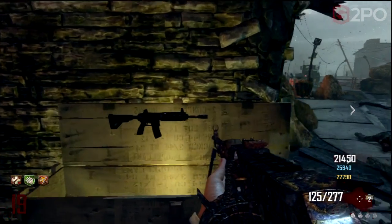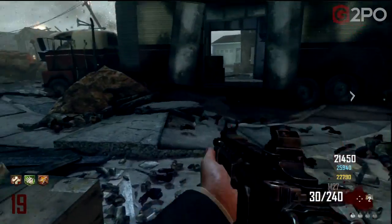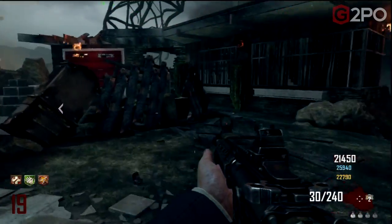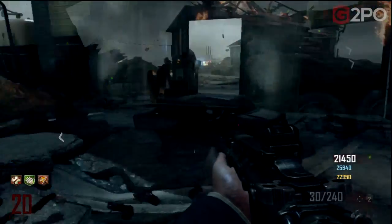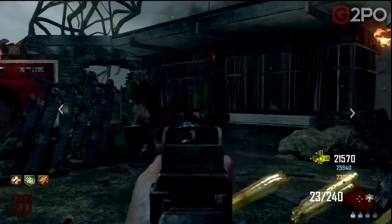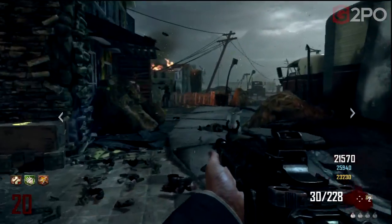It is not available in Transit or in any other survival maps. We've got 30 rounds in the gun and an additional 240 rounds available for taking out those zombies, which is what we're going to do here on round 20. With Double Tap, the Assault Rifles are just as effective as the LMGs.